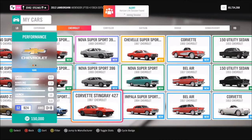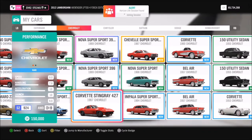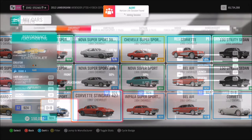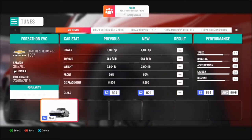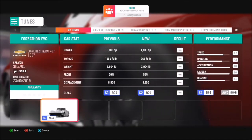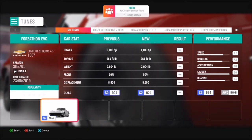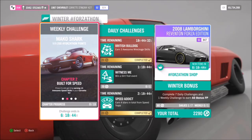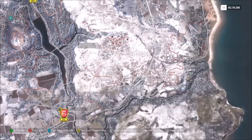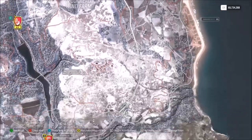This is the car in question. If you don't have one, you can pick one up at the auction house for fairly cheap, or it'll cost you 150,000 credits in the auto show. I always make a tune and this one is called Forzathon EVG if you want to download it, packing 1,100 brake horsepower, so it will get you through these challenges without any difficulty.